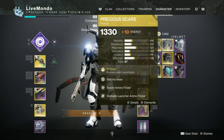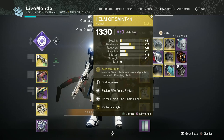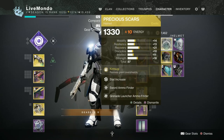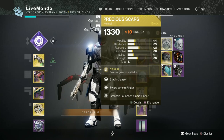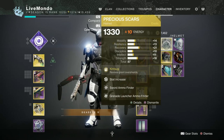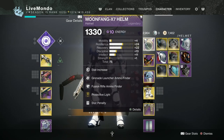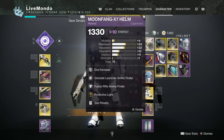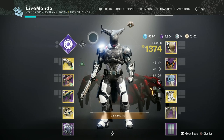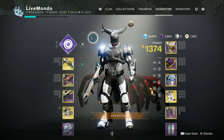I'll start with the normal helmet with Linear Fusion Finder and Grenade Launcher Finder, switching to the same helmet during DPS. During the cannon stage I put on Precious Scars, which heals you when you get kills with a weapon matching your subclass — that's the Fallen Guillotine, which is void, so no problem. That's the full setup. It's a relatively good run and I hope it helps you get your flawless.